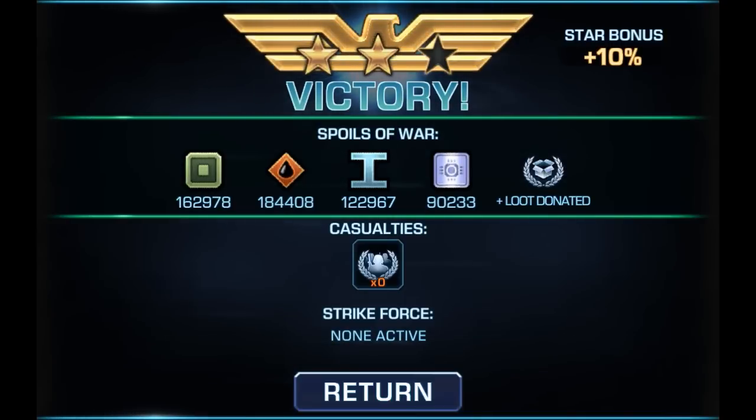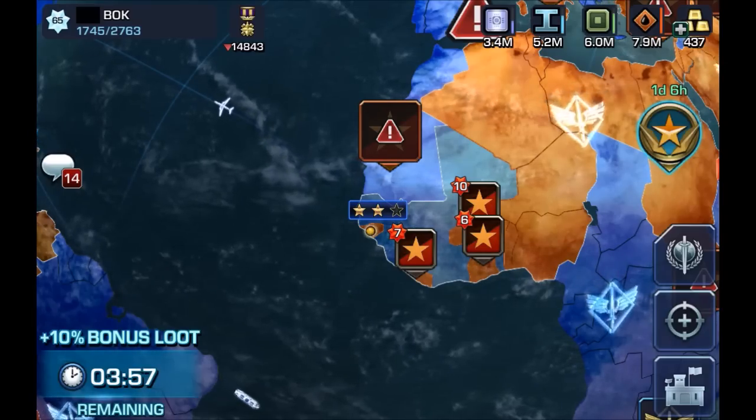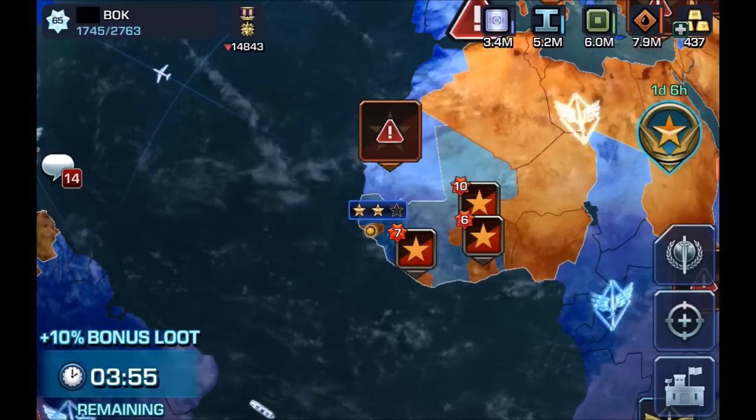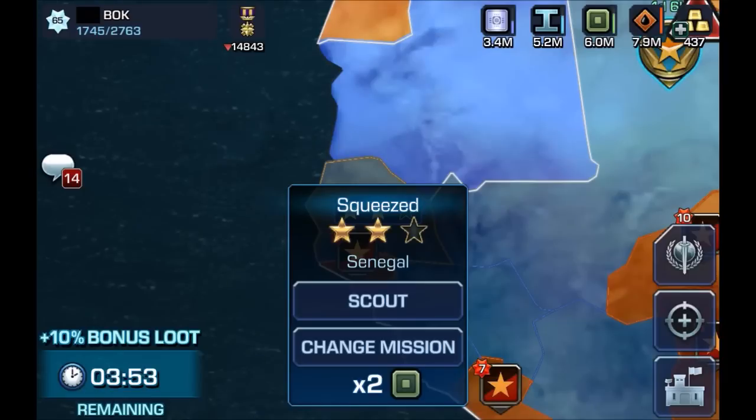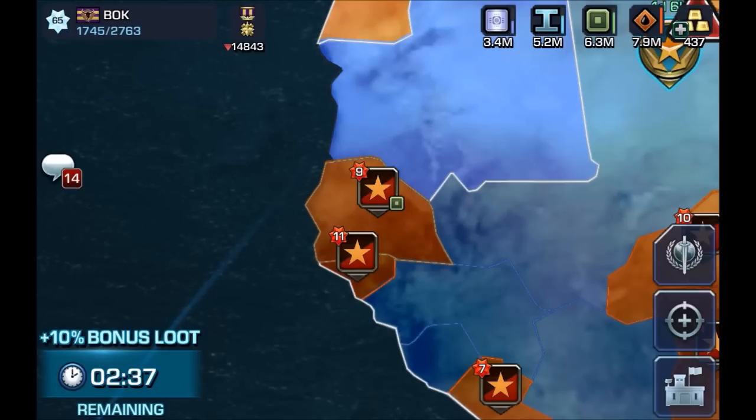I'm going to click on return, and then click on that base again. Instead of hitting scout, we're going to click on change mission. It will say this will reset any stars already earned in this mission, and we're going to click yes. You can see that the base actually reset.